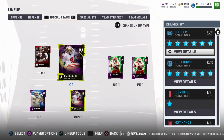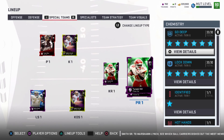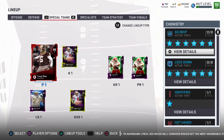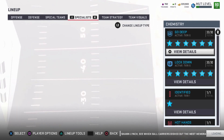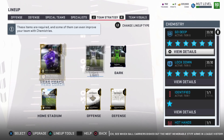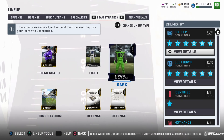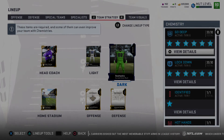For special teams I got Robbie Gould because weekend league games can come down to 50-plus yard field goals sometimes, so you gotta have a good kicker. On punt return of course you got Tyreek Hill. That's all — that's my team, that's what I'm rocking with. Here are my unis — Throwback Colts, Color Rush Seahawks. I should be back with weekend league gameplay later on today or throughout the weekend. It's Deeders, I'm out.